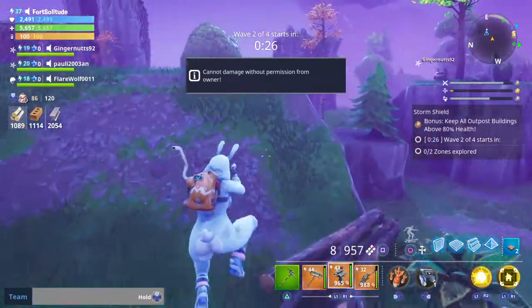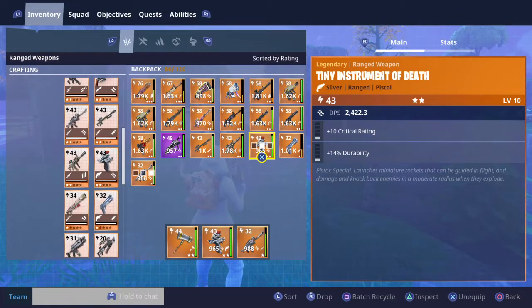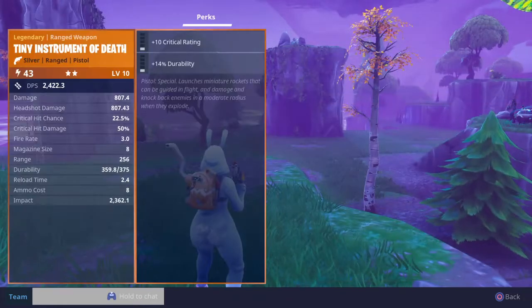What's going on, it's a shot today and we'll be doing a new weapon review. This weapon is the Tiny Instrument of Death. It is power level 43 and its statistics are right here on screen.